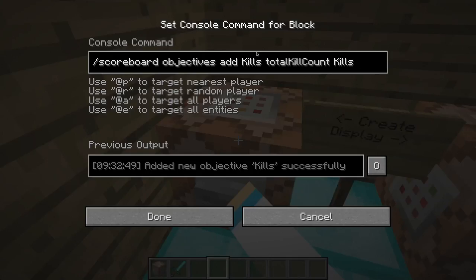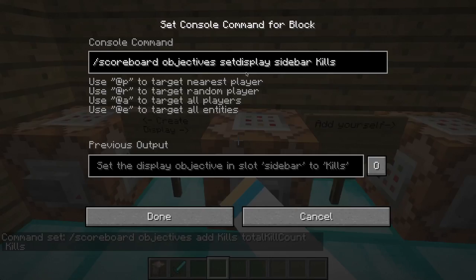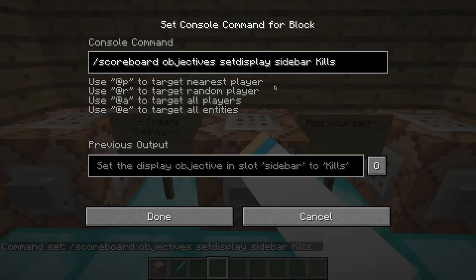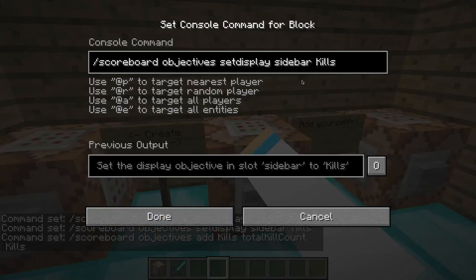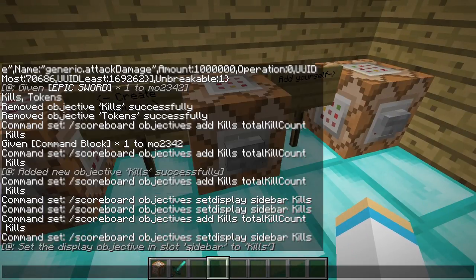It's going to be the exact same command, but you can name it something different and set a different display name. The display is where you want it to show — in the intro you can see I had it in this corner, and that's what the sidebar means. You have to do slash scoreboard objectives setdisplay sidebar kills, or whatever you named it — not the display name, but the name.